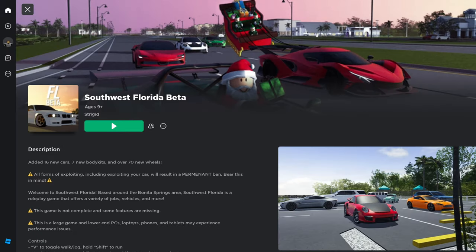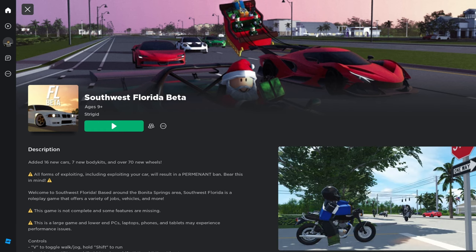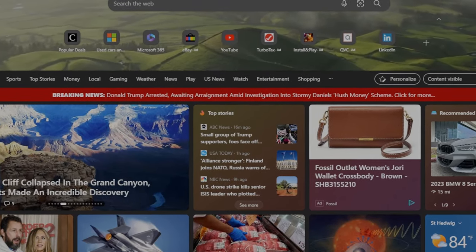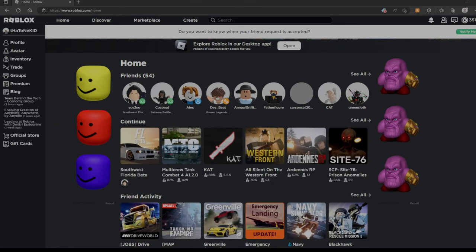You're going to have to repeat this process every single time that Roblox updates, as the developer of these shaders cannot find a way around this. The next thing you'll want to do is go to your browser and type up Roblox. The shaders will only work on the online version of Roblox, so make sure that you do this every time.